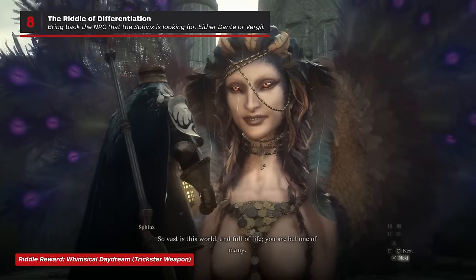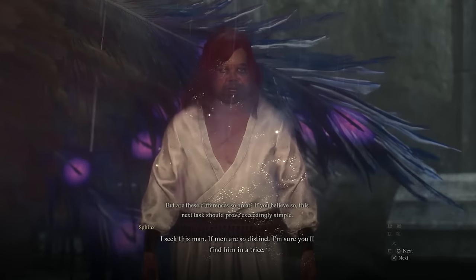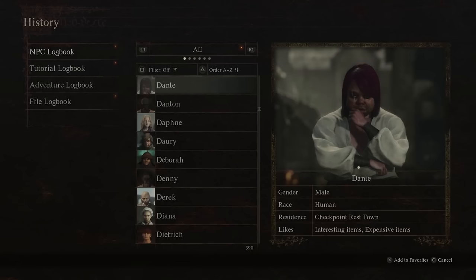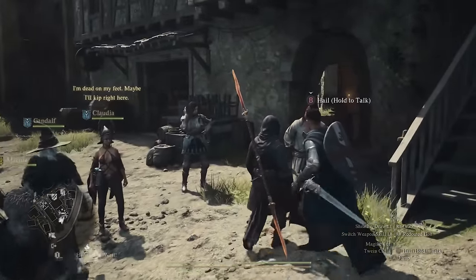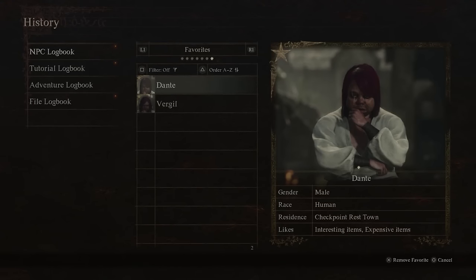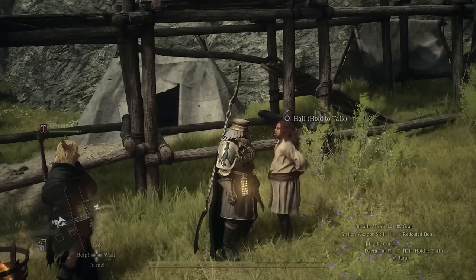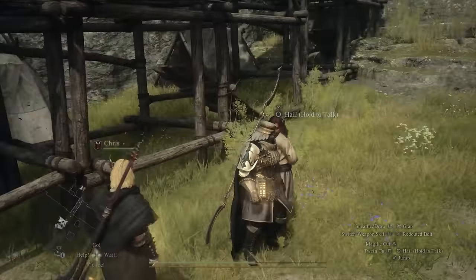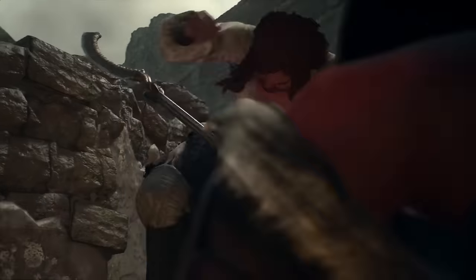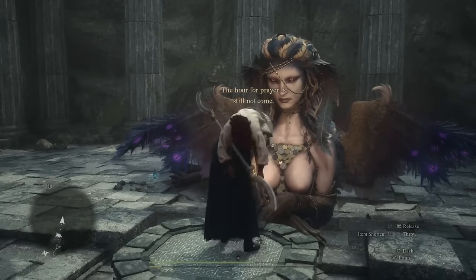For the Riddle of Differentiation, the Sphinx will task you to find a certain person you may recognize from the checkpoint rest town. The person you might be thinking of, Dante, who always hangs out in front of the inn at the checkpoint rest town, actually has a twin named Vergil. You can tell the difference between them by looking at their pictures in the NPC log in the history menu. Vergil can be found just beyond the checkpoint gate in Batal. Make sure the one you're delivering to the Sphinx is the one they're actually looking for. Once you're sure, grab the NPC, use a fairy stone to travel back to the Sphinx, and deliver him to answer the riddle.